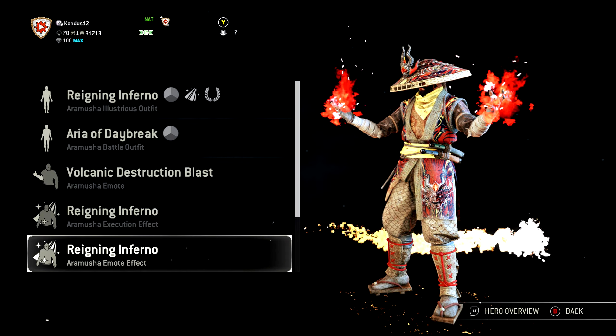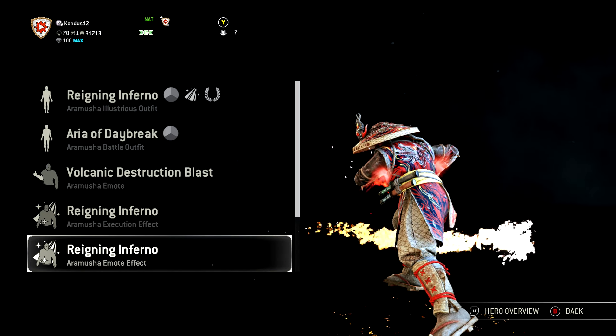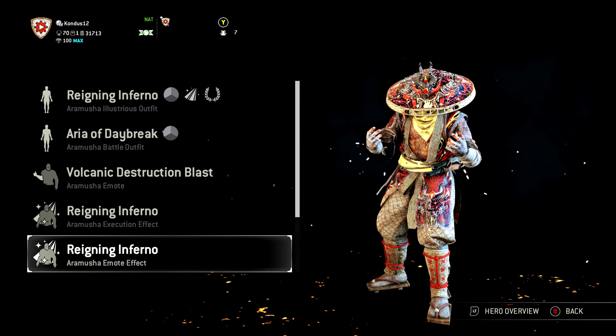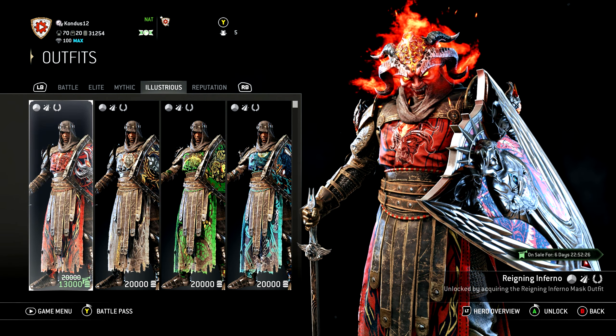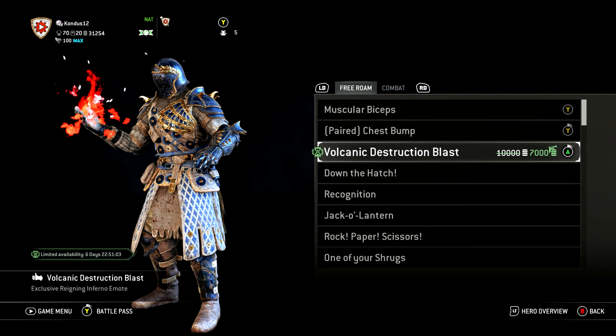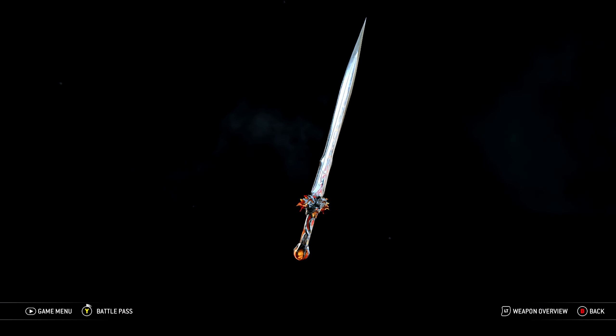Before you buy the bundle, I highly recommend you just grind out the event and then buy the bundle before the event ends. You're more than welcome to just buy the illustrious outfit for 13,000 steel or the emote for 7,000, but if you do buy the bundle it is more bang for your buck.